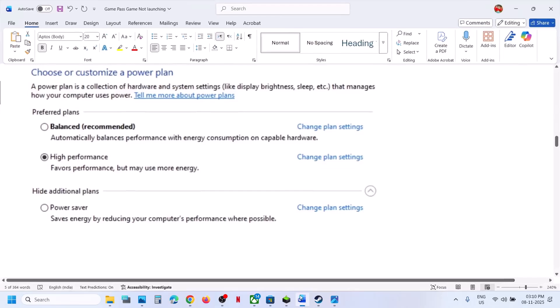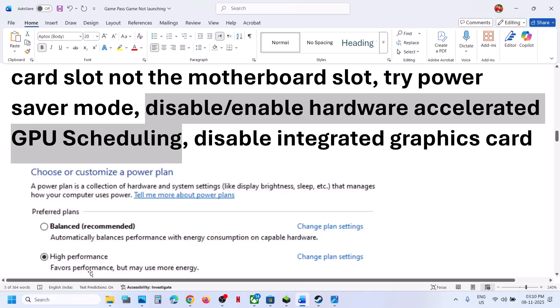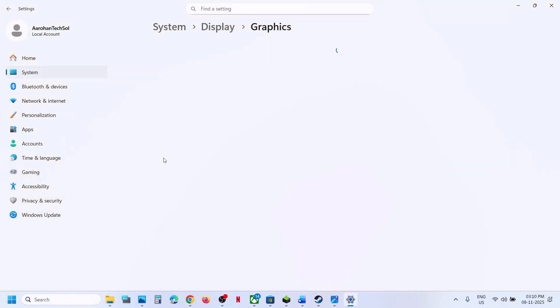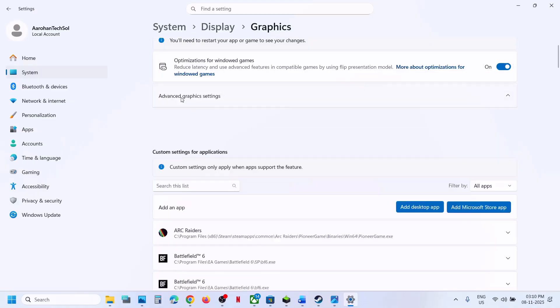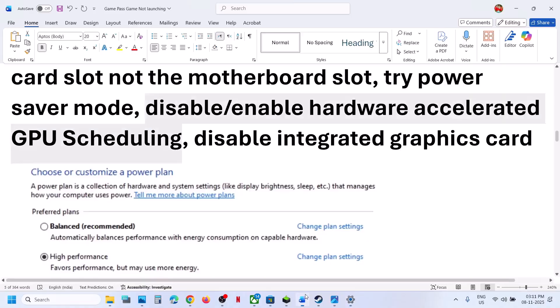The next step is to disable or enable Hardware Accelerated GPU Scheduling. For this, type in 'graphic settings' in the Windows search box, click on Graphic Settings, then go to Advanced Graphic Settings. If Hardware Accelerated GPU Scheduling is off, turn it on, and then relaunch the game and check. If this is already on, you can turn it off, relaunch the game, and then check.